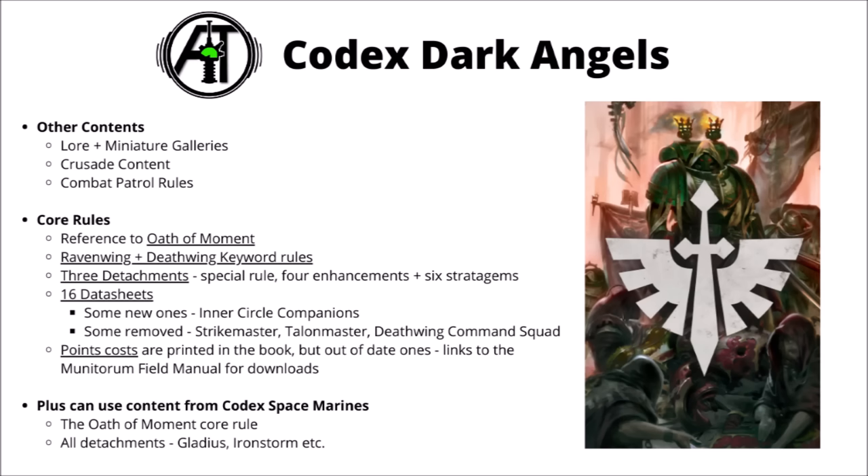First up, let's talk through the content of Codex Dark Angels. As with all 40k Codexes it's got miniature galleries, crusade content and combat patrol rules. For this review I'm focusing on the match play rules — the core thing to run a Dark Angels army in games of 40k. In the core rules there's a reference to Oath of Moment as the mainline Space Marine rule, rules for how generic Space Marine datasheets acquire either the Ravenwing or Deathwing keywords, and three detachments: the Unforgiven, the Ravenwing and the Deathwing. Far fewer than most Codexes — this is more of a small supplement.